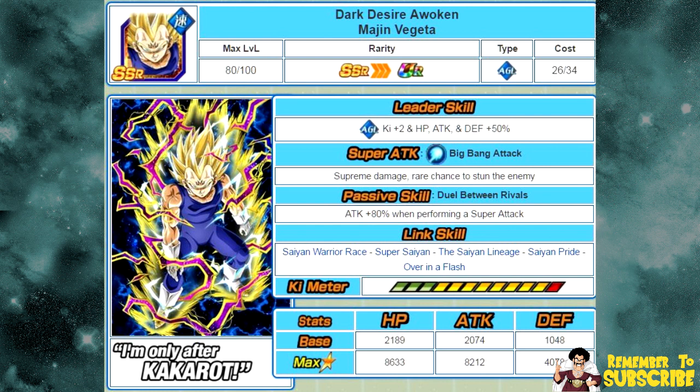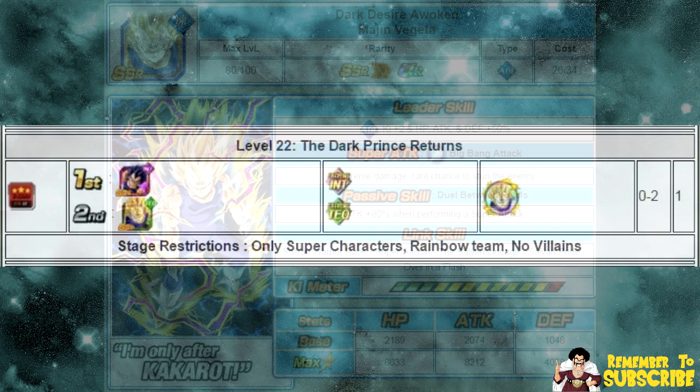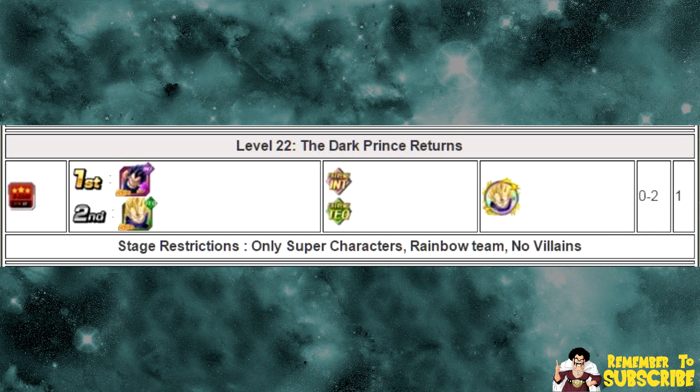In order to Dokkan Awaken him, he requires 7 medals from the Hero Extermination Plan on stage 22, which is titled The Dark Prince Returns. That is where the Majin Vegeta medals are. You're going to need 7 of them to Dokkan Awaken him.